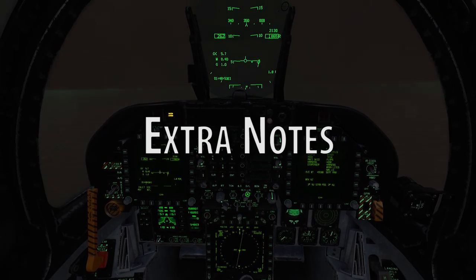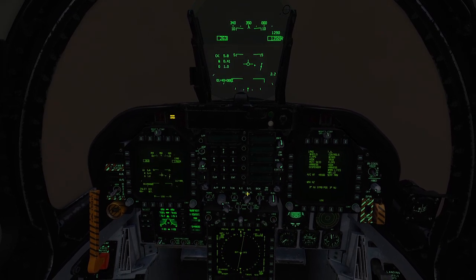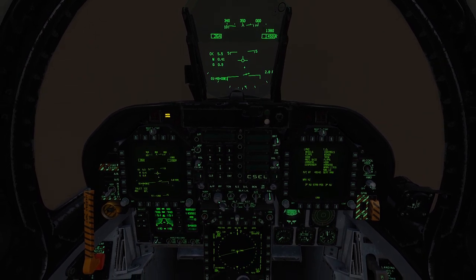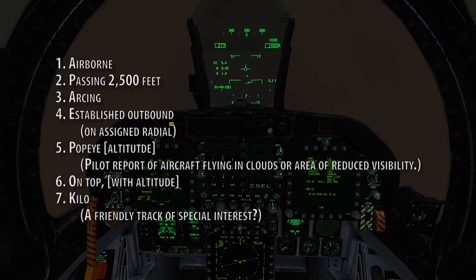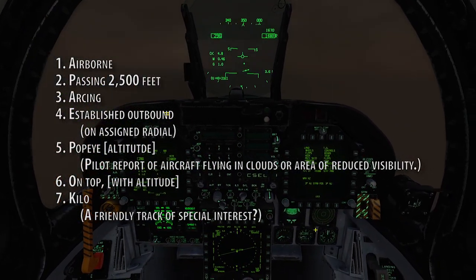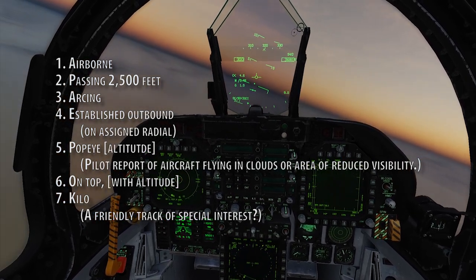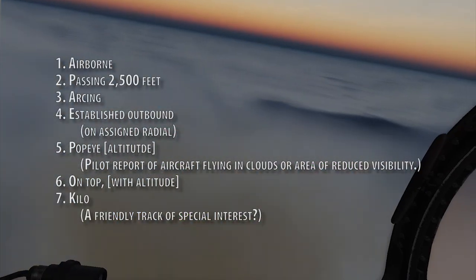Extra notes. During night launches, instead of saluting a launching officer, you would turn on your external lights, though I doubt this would be implemented with the AI. Case 3 launches should be at least 30 seconds apart. During a case 3 departure, you would expect to make the following calls over comms: airborne; passing 2,500 feet; arcing; established outbound, which means on the assigned radial; Popeye with altitude, which is a report that you are flying in clouds or an area of reduced visibility; on top with altitude; and Kilo — I think Kilo refers to gaining a radar track on your flight, but I'm not sure.